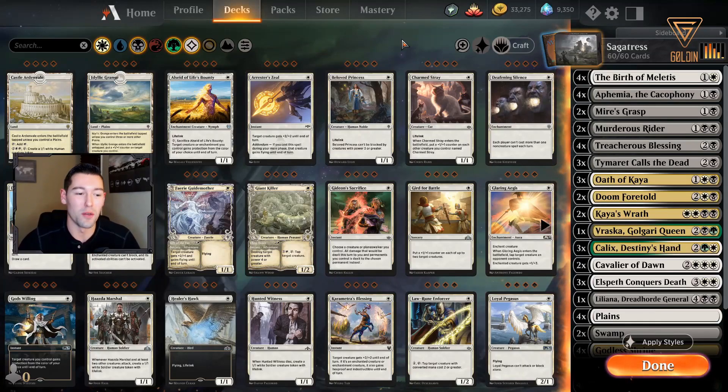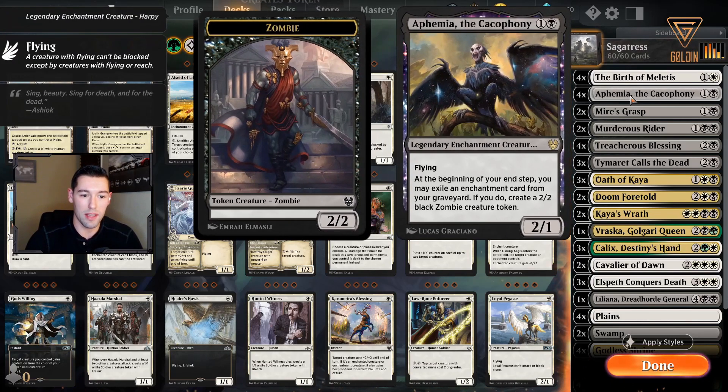Hello fellow magic lovers, Golden here, welcome to another Magic: The Gathering Arena video. Today I have a fun one for you — it's an enchantress deck. The purpose of this deck is basically playing out enchantments, enchantment creatures, enchantment removal, enchantment card draw, and planeswalkers that synergize with enchantments. As sagas and other enchantments go to the graveyard, we have cards like Ephemia the Cacophony that synergize with that effect — we can exile enchantments from our graveyard and flood the board with zombies.